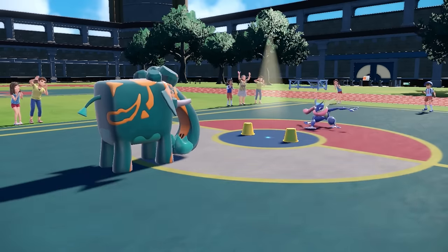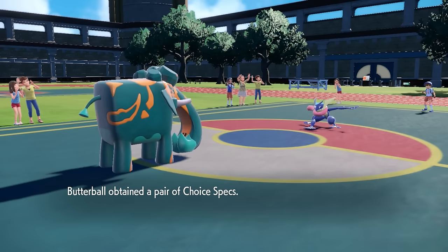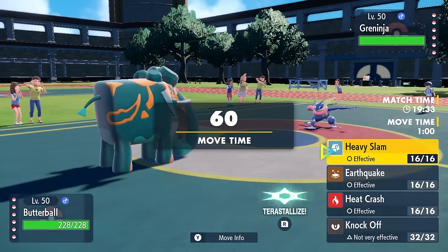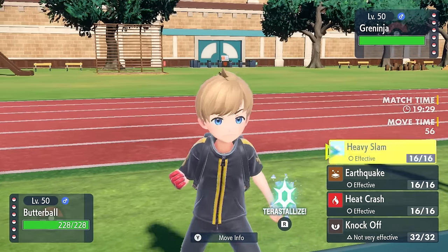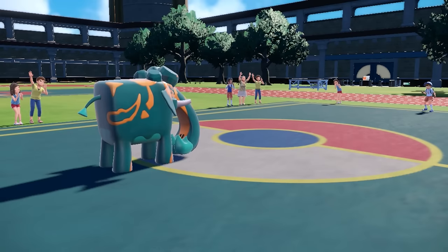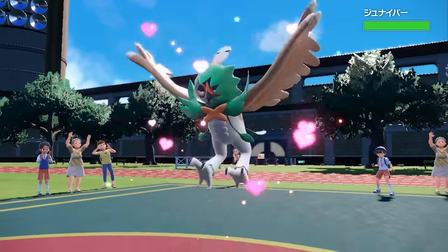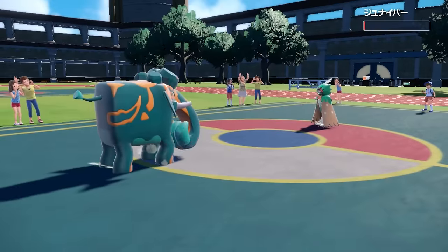I'm thick as store-bought gravy, so I know I can take any attack from this thing. Plus, I'm Assault Vest-ed. However, the Greninja just says go ahead and hold this — he goes for the Switcheroo, gives me a Choice Specs, takes my Assault Vest. A Choice Specs Copperajah is not really going to be super ideal here. Though the good news is I can at least go for a Heavy Slam — it does pretty good damage. I guess my boxy ass is going to be stuck wearing these goofy glasses, and Copperajah is kind of in a pretty bad spot.